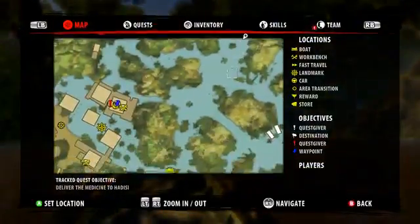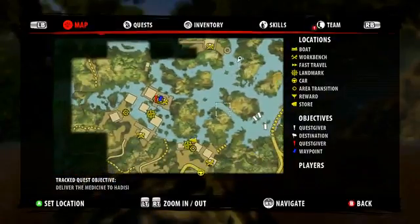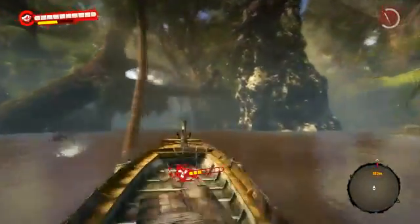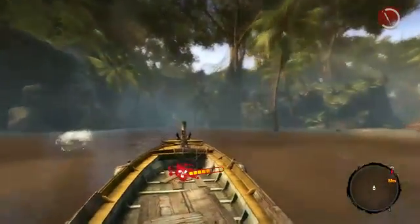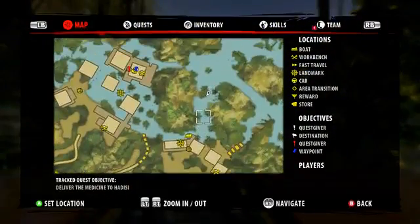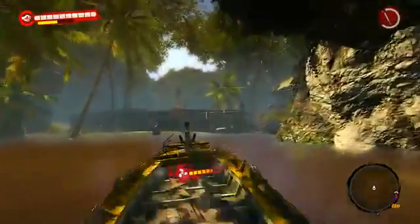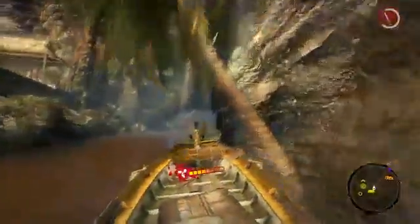Now what do we want to do? We want to go straight, then we'll be able to make it around there and go like that. Just keep it straight, these things are easy to get lost in. Make sure we're still going the right way — all right, we're gonna take a right up here and we're gonna end up at our objective. Here we are back in Mataka.